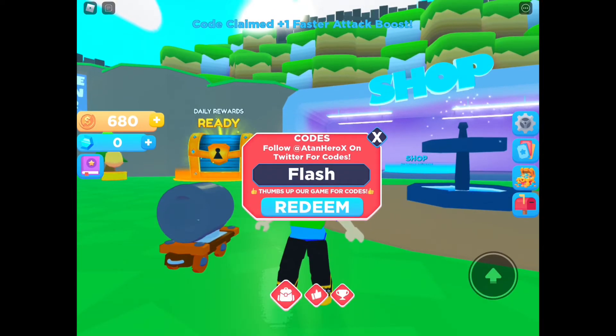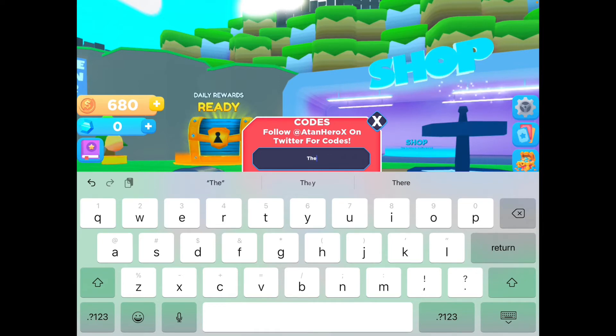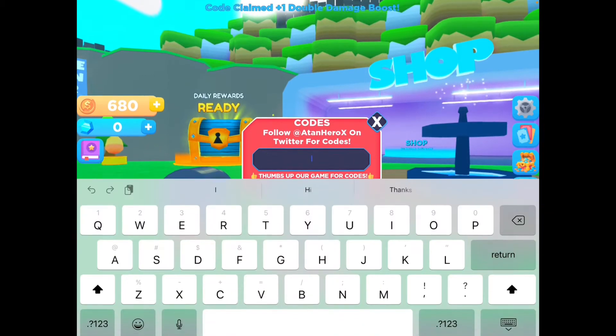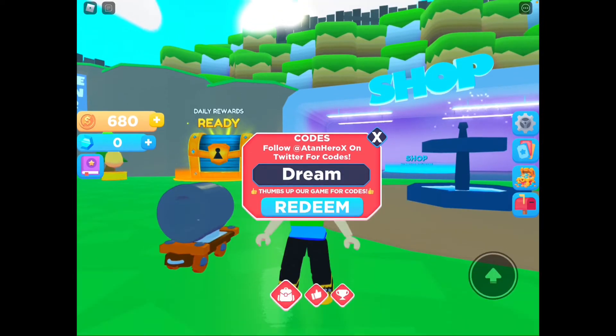Next code is 'flasha' — capital F, small letters l-a-s-h-a — and we got one faster attack boost! Next code is 'thepower' — capital T, small letters h-e, capital P, small letters o-w-e-r — and we got a damage boost, woohoo!